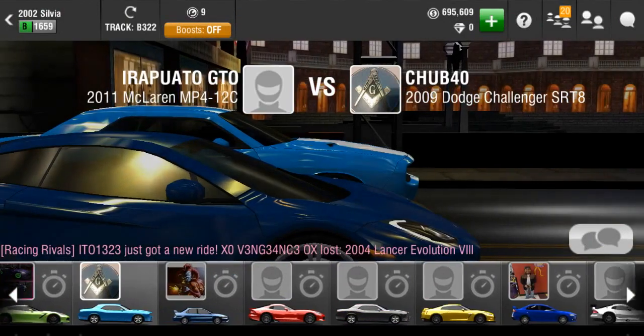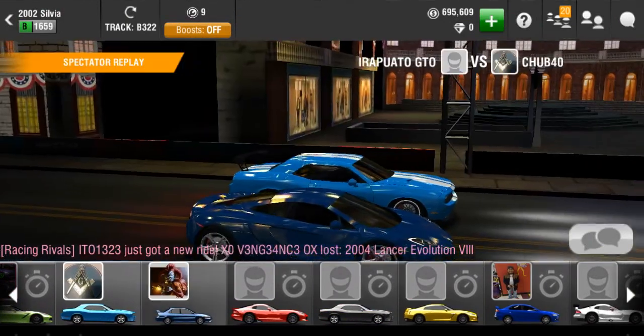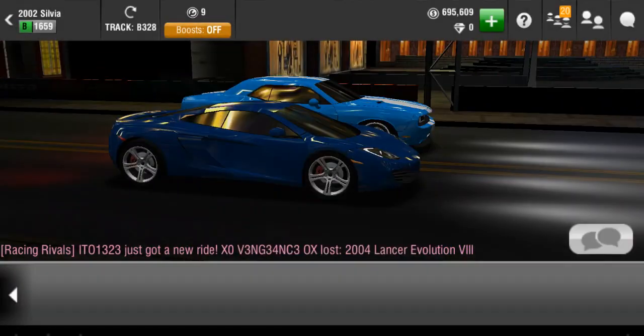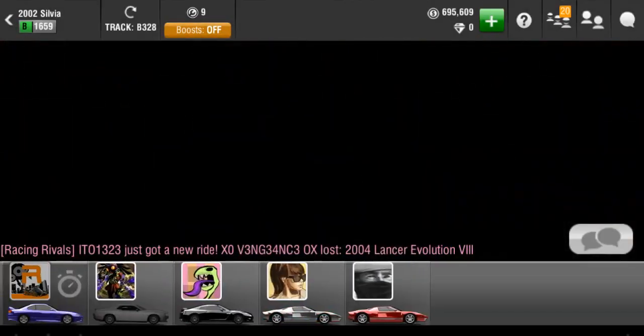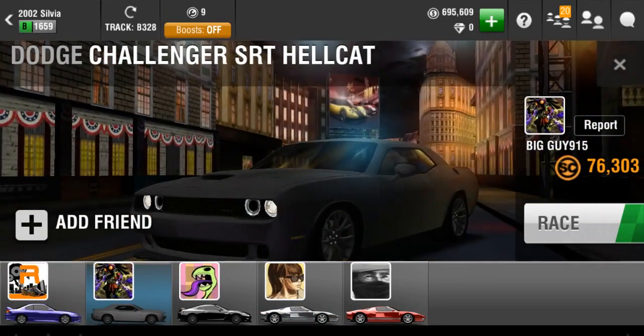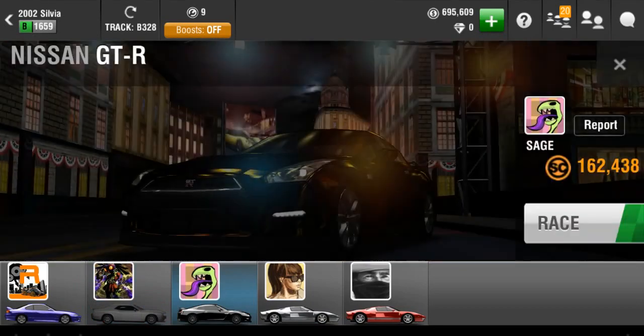Okay, the game's starting to lag — just like on my phone. It runs super smooth for like 10 minutes, then it's downhill from there. But it's still playable, so we're gonna keep going, refreshing into another lobby. We have a Hellcat here which is probably a bit faster, so we're gonna race Sage the Gemini — a bot — instead.